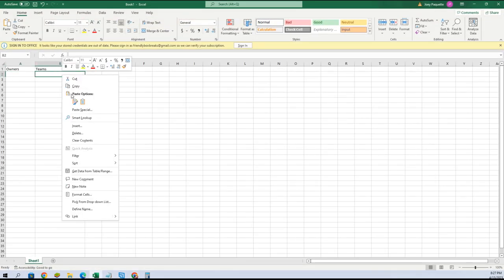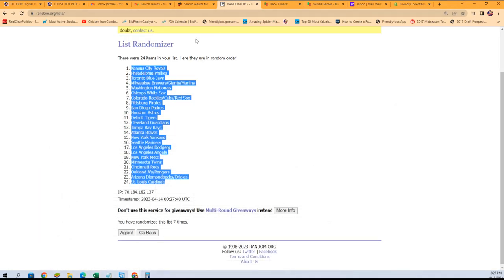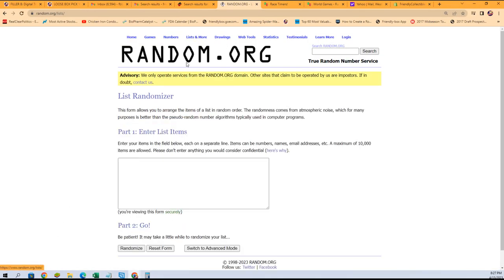We're going to copy that and paste special text into our spreadsheet, and we're going to do the same thing with everybody that's in the break.